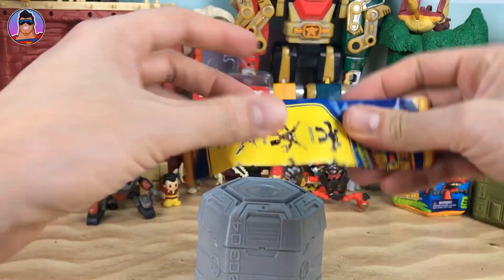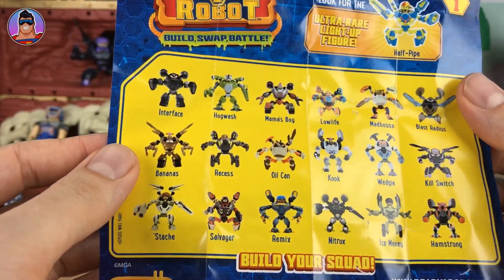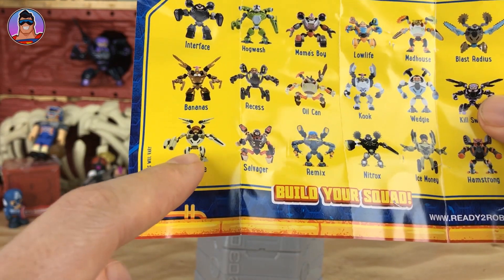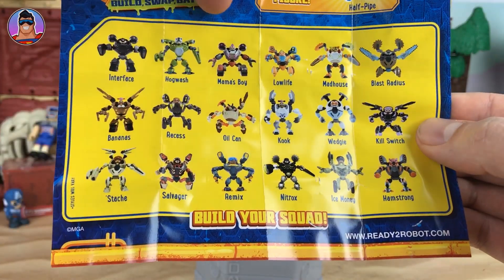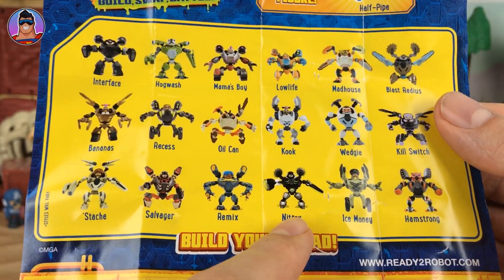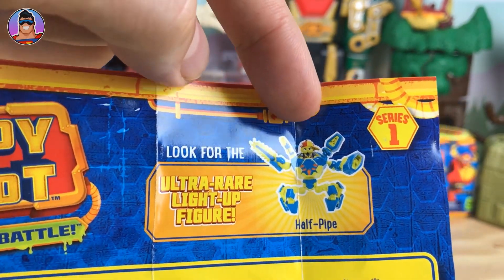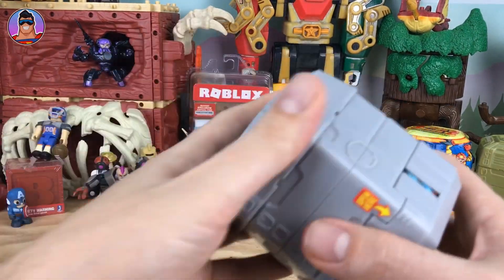I do this every time but it's good to go through it again. So far I've got Kill Switch, two of Stash, Salvager from last week, and one more Mama's Boy. I'm hoping to get maybe Nitrox, or who else is cool — Bananas looks awesome. But also there's a chance you could get the ultra rare light-up figure Half Pipe. So let's get rid of that packaging and see who we got.